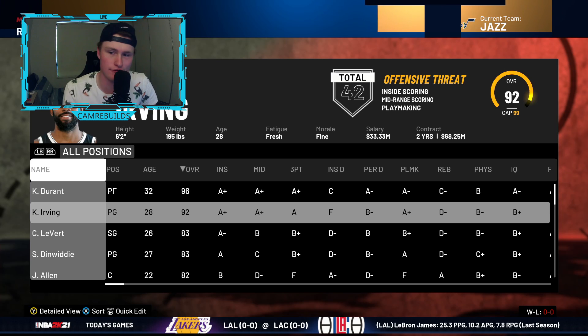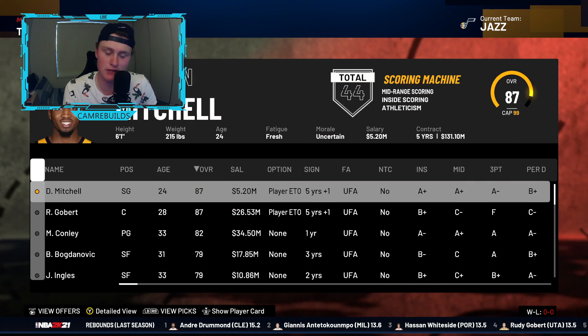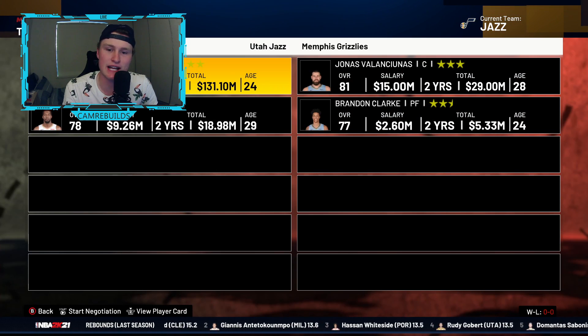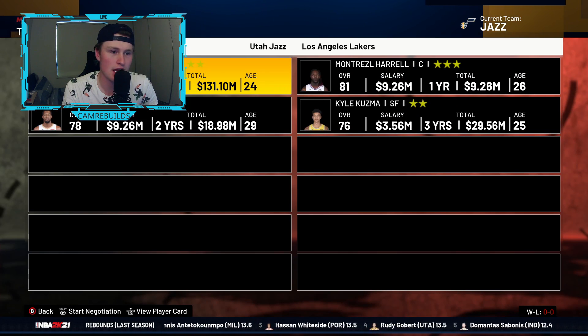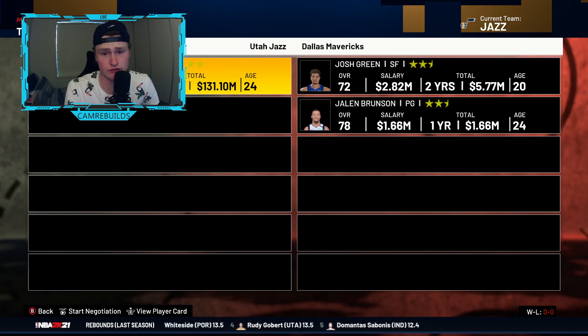Player number four that's the easiest to trade for in NBA 2K21 MyLeague is Kyrie Irving. He is one of the easiest players to trade for. I'm using the Jazz right now — I'll trade away Donovan Mitchell because he's quite hard to trade for, which is why he's not on this list.